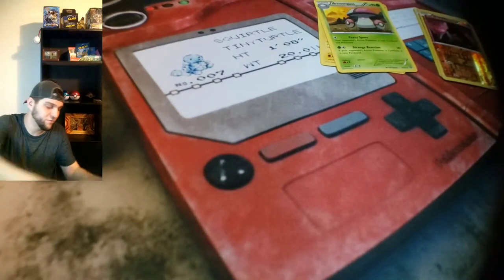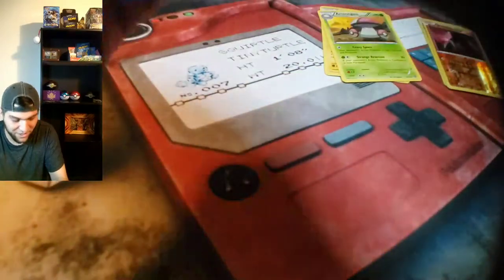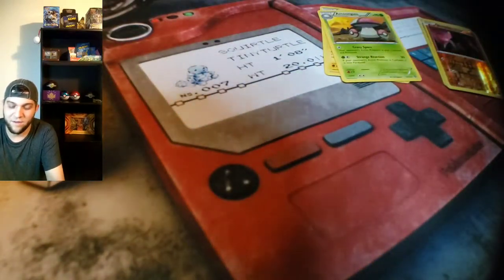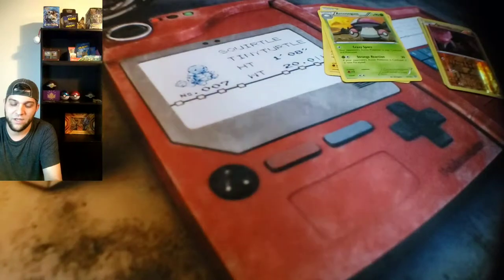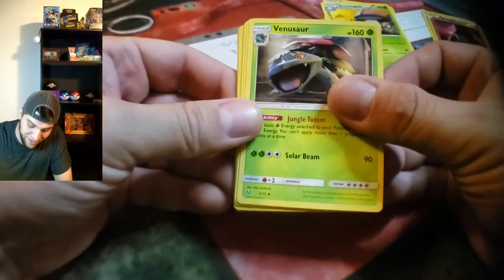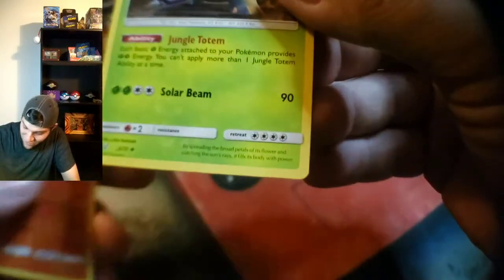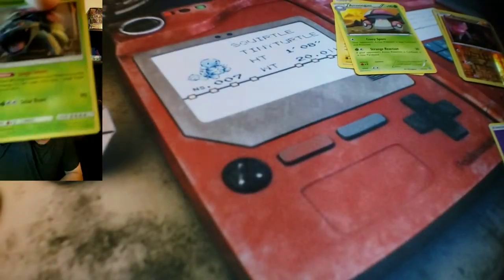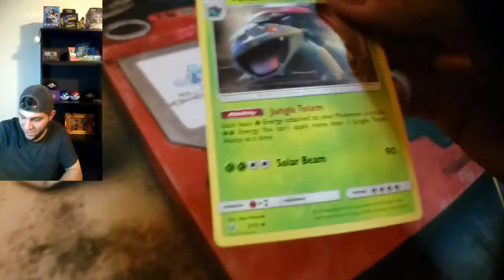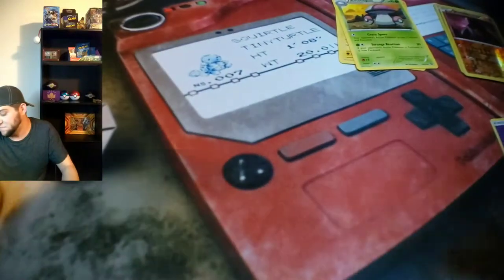I don't know the card tricks for the Shining Legends. Sorry about bumping the camera there. Here is your code card for the Shining Legends. Let's see what we can pull — it's one, two, three, four on the Shining Legends. That's a Psychic energy. Venusaur — hey, what? It's an uncommon Venusaur! It's a bit out of focus, but you can probably see it.